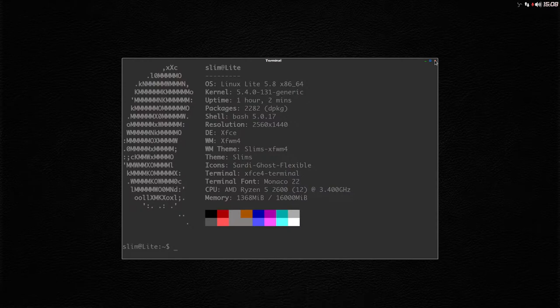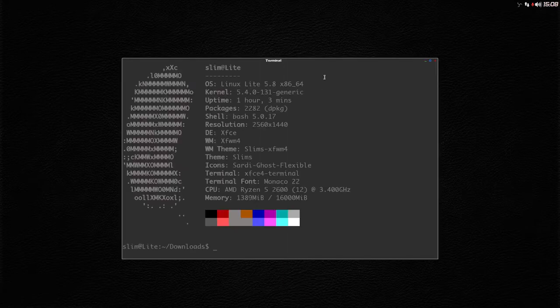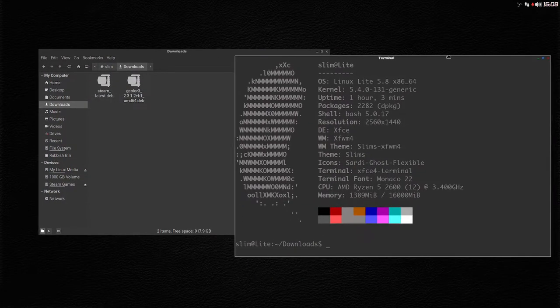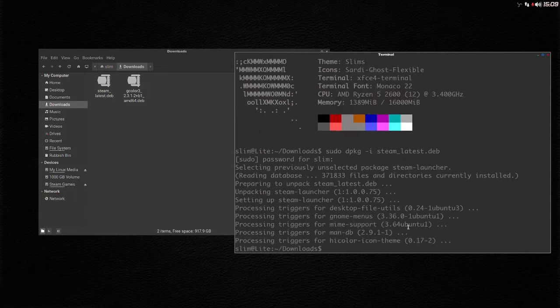I'll go into Downloads and open it up in a terminal. I need: sudo dpkg -i, and then because I'm already in the download folder I can just put in the name of the package — steam_latest.deb. It asks for my password of course and off it goes. It's in.